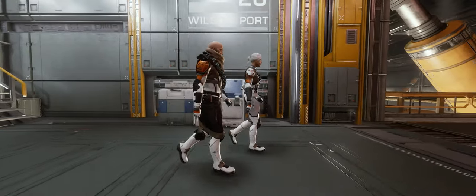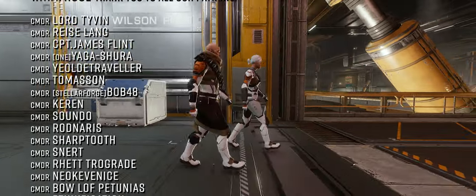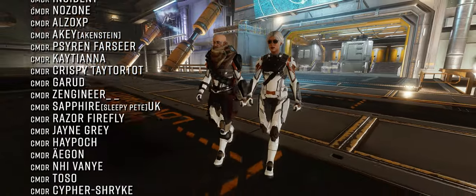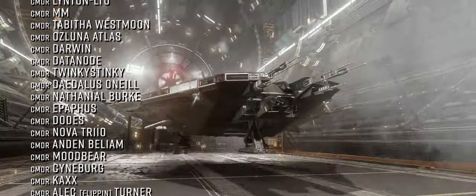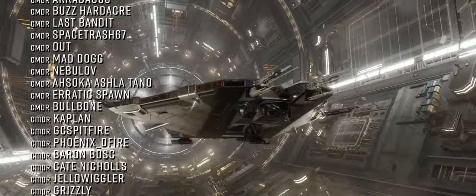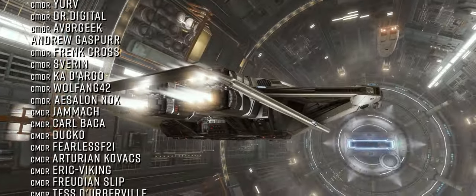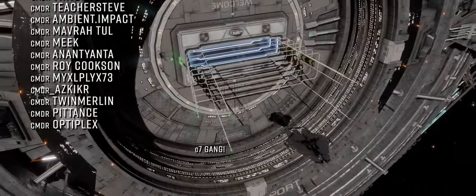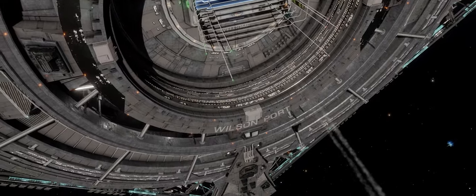Have you unlocked the Federal Corvette? Do you think the Type 8 is a combat freighter, and had you already noted the retracting engine nacelles? Let us know in the comments below. That's it for now — thanks very much for watching. We'll be back later this week with more videos. Until then, o7 CMDRs. Follow the greens on the way out and do keep clear of the toast rack. We very much look forward to seeing you next time.